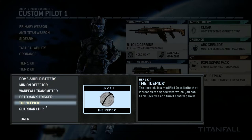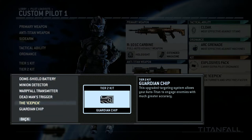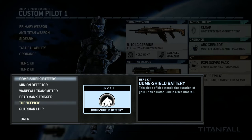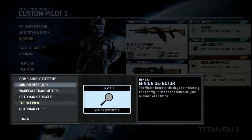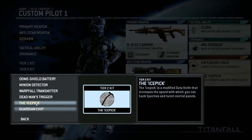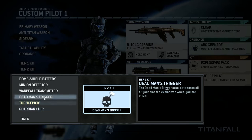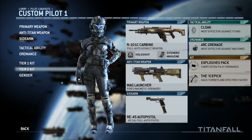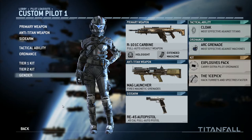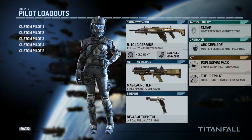My Tier 2 kit — I kind of switch it off a little bit. If you're someone who likes to play more as a pilot rather than a Titan, you might want to go with the Guardian Chip, which helps your Titan have better accuracy when it's in auto target mode. For beginners, the Dome Shield Battery is good. I never use the Minion Detector, and I use the Warp Fall. Before you get the Ice Pick, these are the best ones. I would recommend going with the Ice Pick or the Guardian Chip. And of course, go with the female character — you want to piss people off.